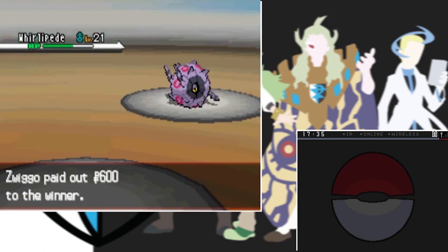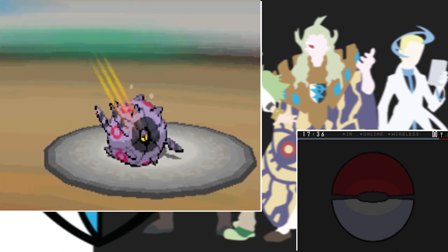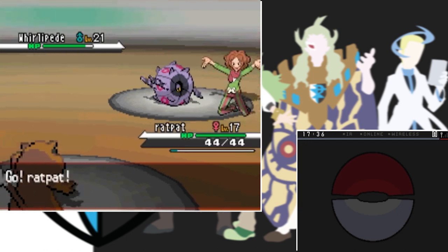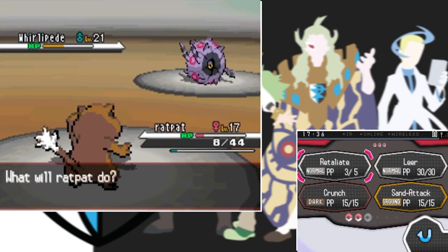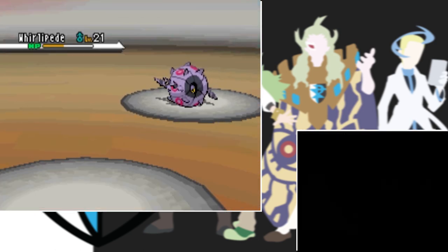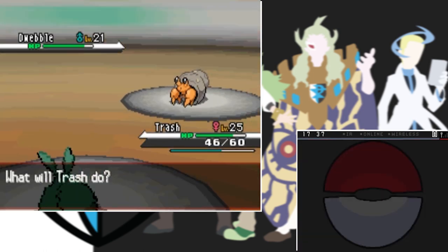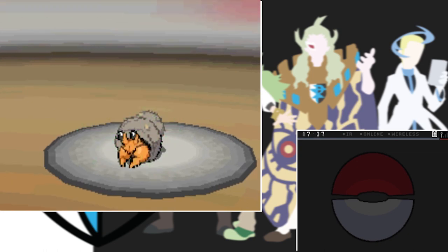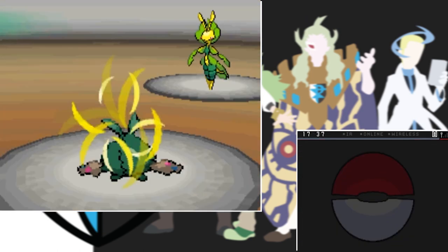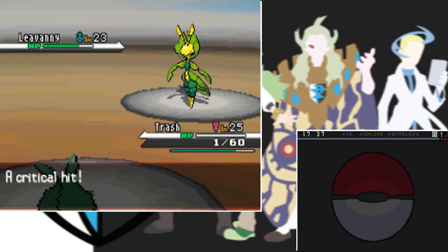We go into the Bug-type gym and lost our first attempt against Whirlipede, so we go back and this time it goes much better. I lead with Mittens for chip damage from Fury Swipes before getting taken out, then switch to Rat Pat for a big Retaliate. Two Retaliates and a Leer before Rat Pat goes down, then Trash finishes Whirlipede with a Takedown. Burgh switches in Dwebble and I spam Acid Spray - we never miss a single one this run which was amazing. Despite Sand Attacks and healing, Dwebble goes down. Last is Leavanny which can still hurt us with Razor Leaf. An Acid Spray then a critical Razor Leaf leaves us with 1 HP, but our Acid Spray crits back and takes out Leavanny in one hit to win the third gym badge.